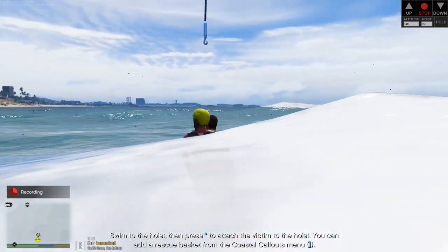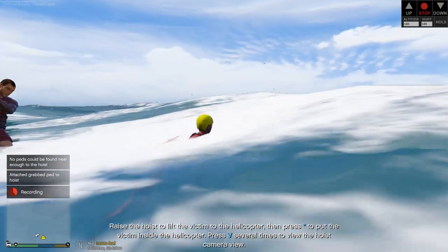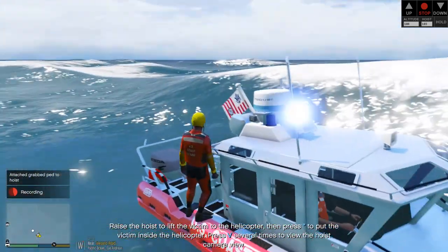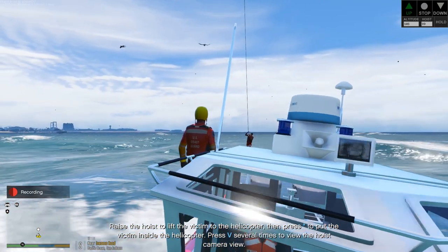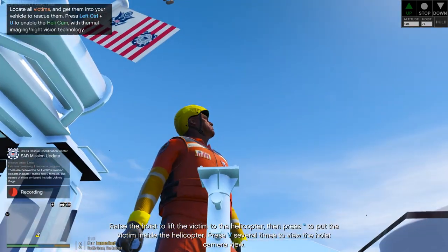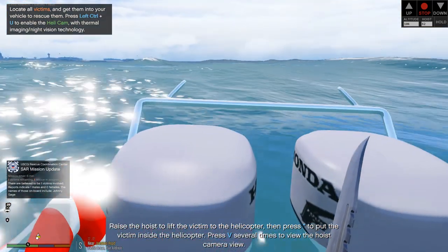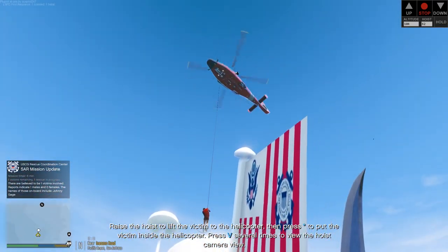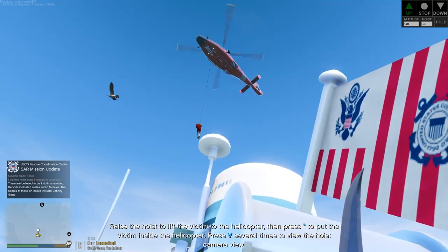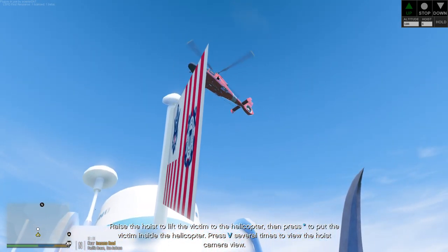We're going to put him onto the hoist. Let's get back on the boat — I don't want to get eaten by a shark. We're going to get him up to safety. We are on the boat, let's get him up. Up and away — I have a knife on me just in case. I need to change the key binding because the button that raises the hoist is also my pause button. If you look at the top right, you can see the altitude of the helicopter and of the hoist as well. And he's up.